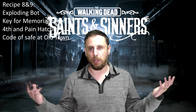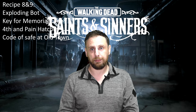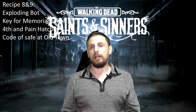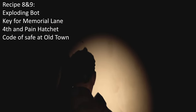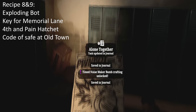Rampart is like the gold mine of parts — there are two crafting recipes, a key, and a code here. The first crafting recipe is along the main mission: find Kevin and the survivors. In the gym you'll see bleachers. Climb up to the top, jump down, kill a zombie, jump down again, and you'll find a survivor. Right next to that survivor is the Exploding Bot recipe — the exploding robot crafting recipe.